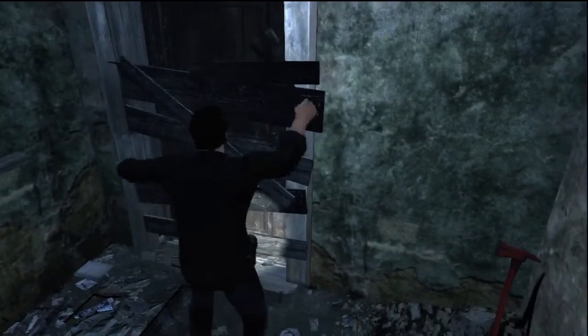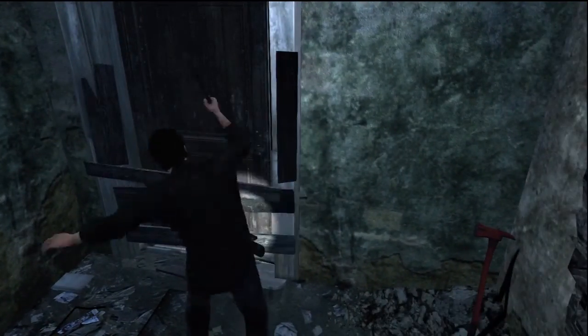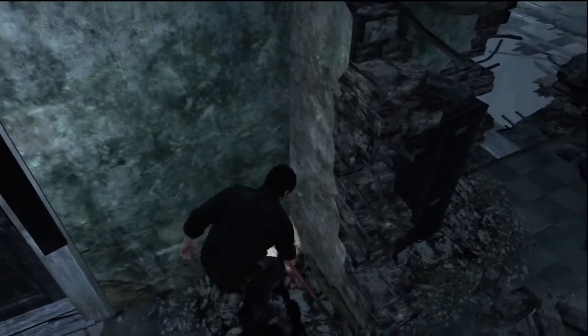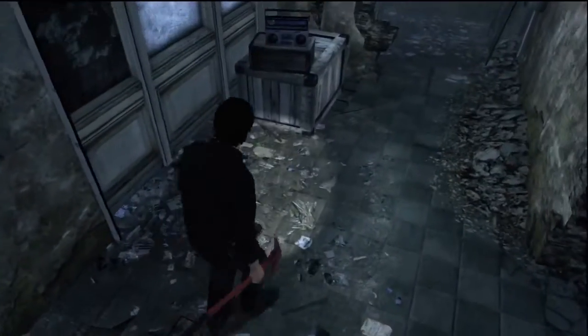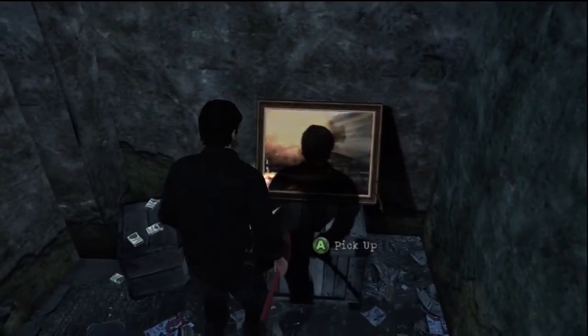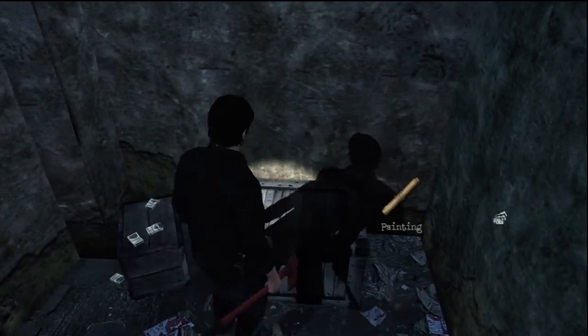Your first one's gonna be in the abandoned police building. That's where the cop car side quest is, by the way — no relevance, just letting you know. There's a fire axe there for you to get through that door. This is where your first painting's at, in the police building. It's a nice little painting.